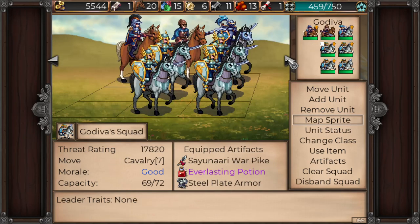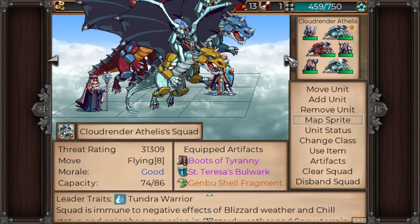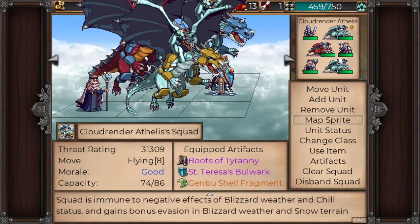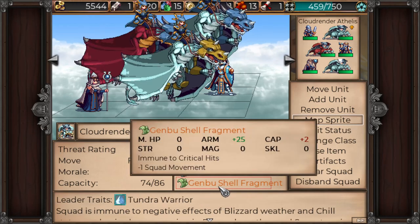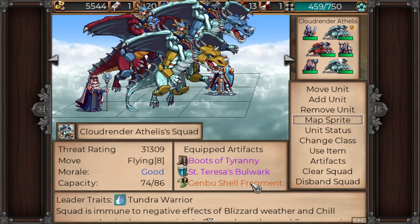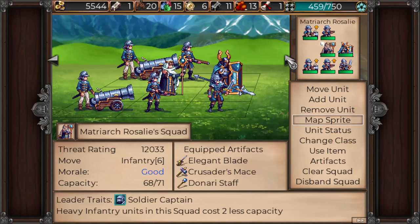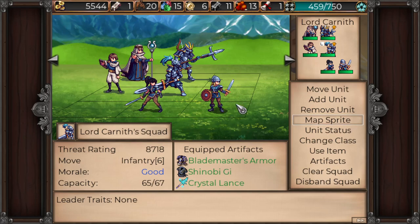That's basically what we did — organized everyone. Added an extra archer where needed. Cloud Render got one more person in the back and also the Gemboo Shell Fragment, so they're immune to crits now. With the Boots of Tyranny they still have two squad movements, so they're still insanely fast. The mage character and Lord Karneth each got one or two more people added to fill out their slots.